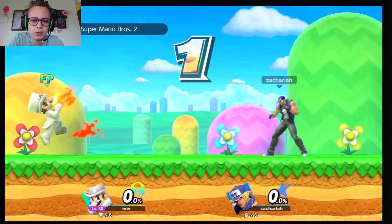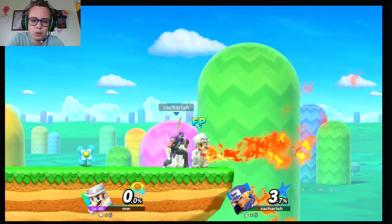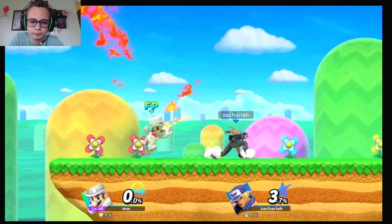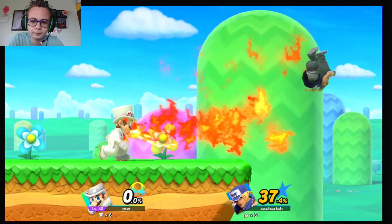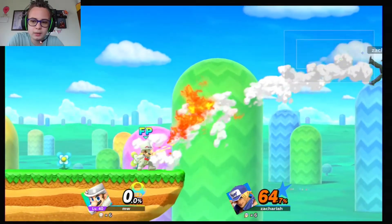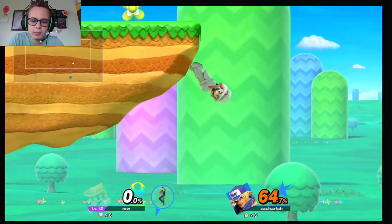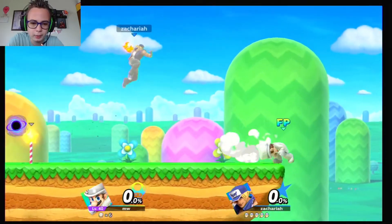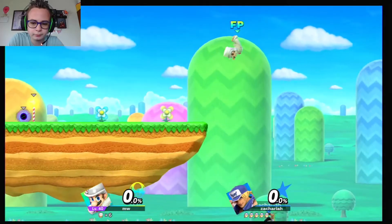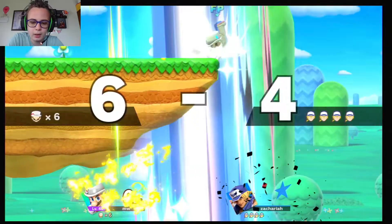Let's just see what we have for playstyle here. Looks like he starts out with whatever the thing that makes him breathe fire is. He apparently likes jumping and forward smashing. Am I seriously losing against my own amiibo? Yeah, this is my amiibo. Well, this isn't going well. And I lost him.